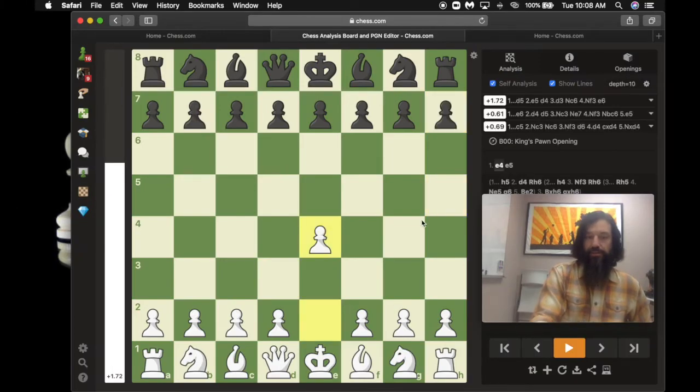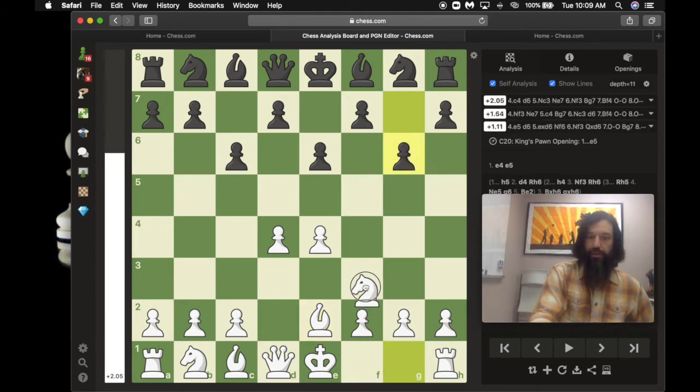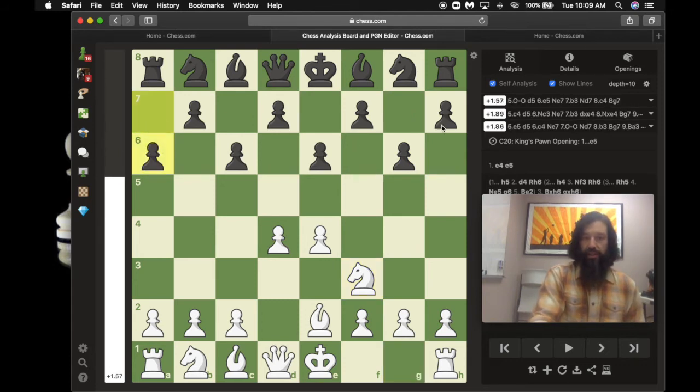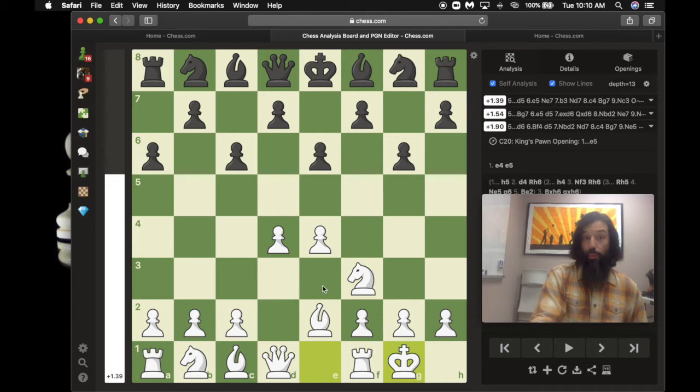Another thing you might see is students create a pawn wall — they like to do something like this for no apparent reason, a staggered approach, trying to accomplish something like this. In the opening you want to develop your knights and bishops efficiently. If they do something like this, there are holes in black's defenses. Their knight and queen are guarding the f6 square right now, but there's no pawn that can ever guard f6, d6, or b6. This can cause some serious weaknesses. We don't really want to do this — we'd like to get our pieces developed efficiently.